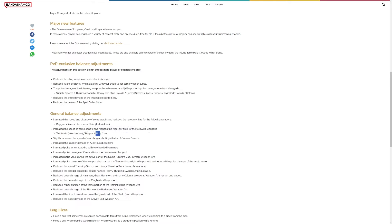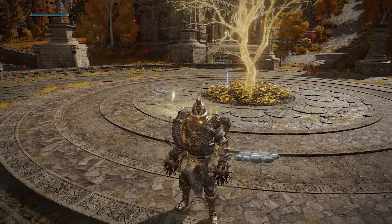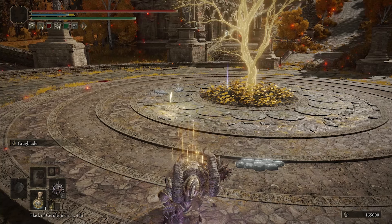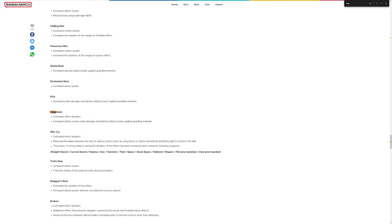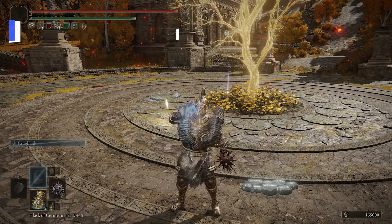We're combining this with the Ash of War: Crag Blade, which has had several changes since launch to make it a feasible weapon art — at launch it really wasn't that good. The Crag Blade Ash of War received a massive buff in patch 1.07, lasting 60 seconds rather than 30, increasing attack power by 15%, stamina attack power by 50%, and stance damage by 20%. This was slightly nerfed in patch 1.08, bringing stance damage back down to 10%, which is still quite good especially now that it lasts 60 seconds.